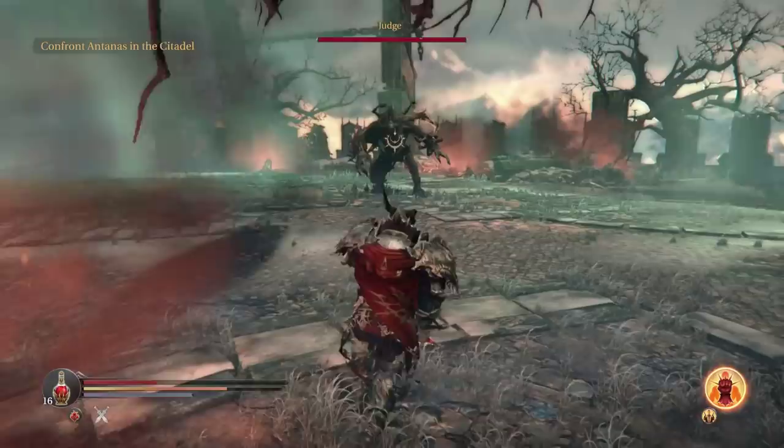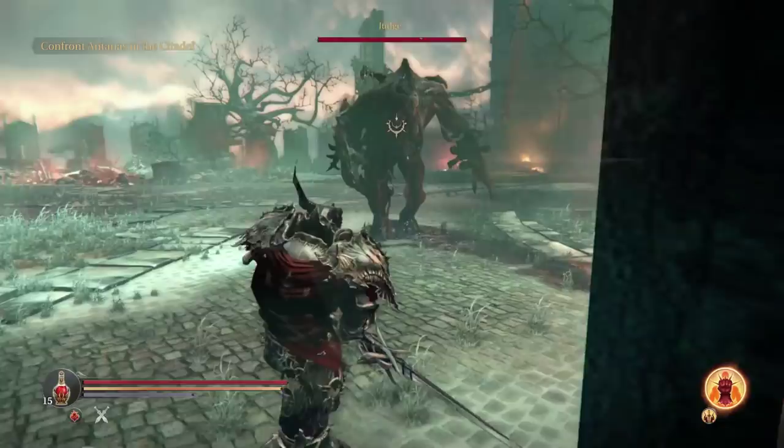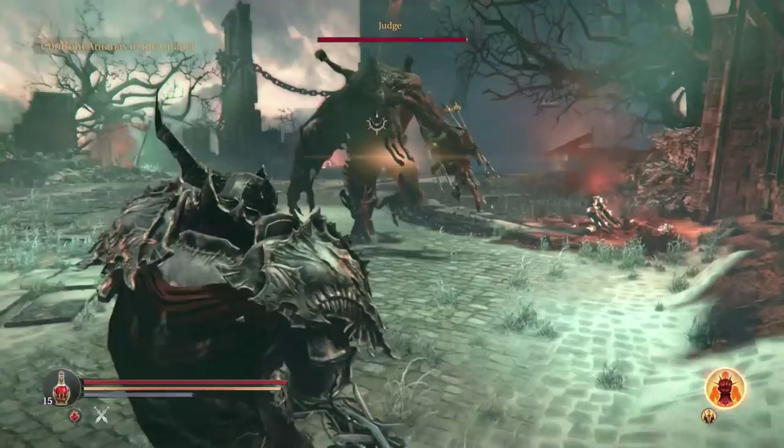There are his javelin attacks. You can either roll right or left to dodge those. You can actually position yourself so that they fly just past you, like either side of your head, which is pretty cool when it actually happens.